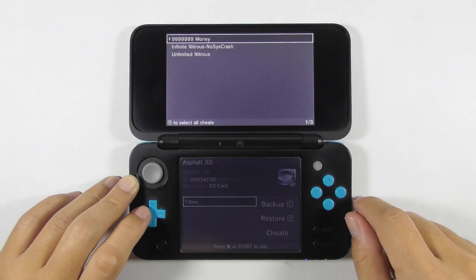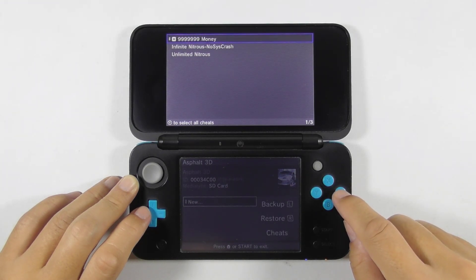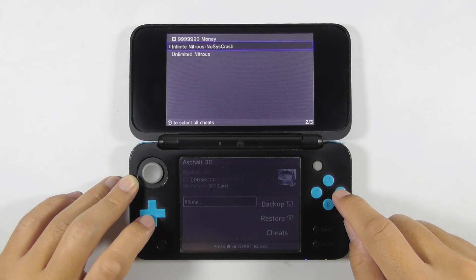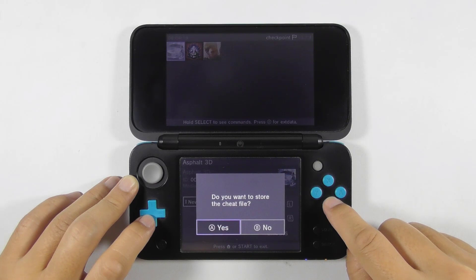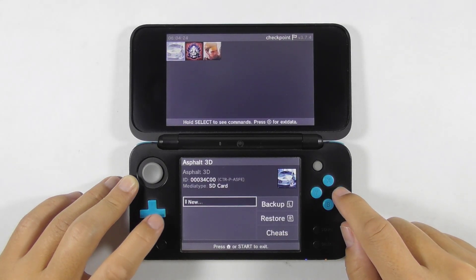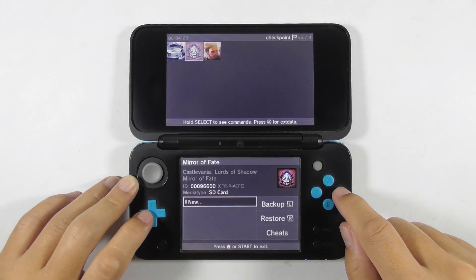If cheat codes are available for the selected game, then you will see some options to choose. Select any cheat you like, or you can press the Y button to select them all. Then press the B button to go back and press the A button to store the cheats. You can then choose any other game and do the same thing.